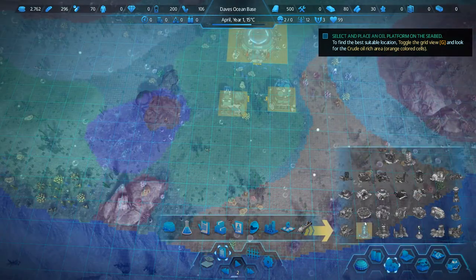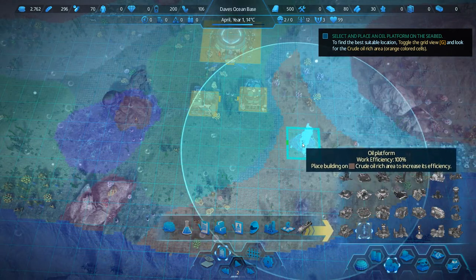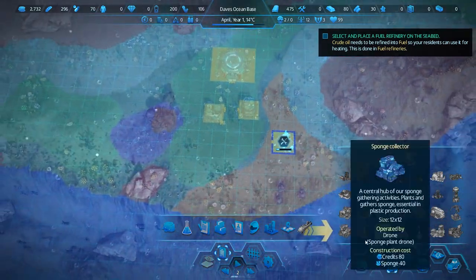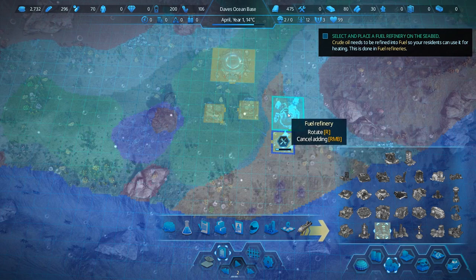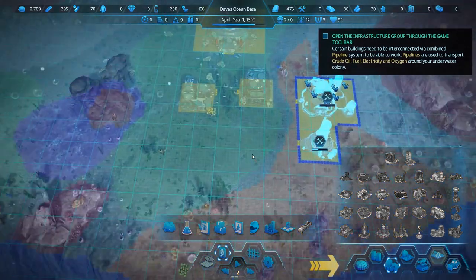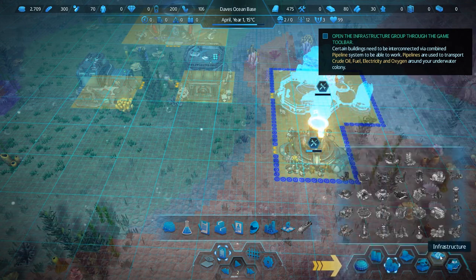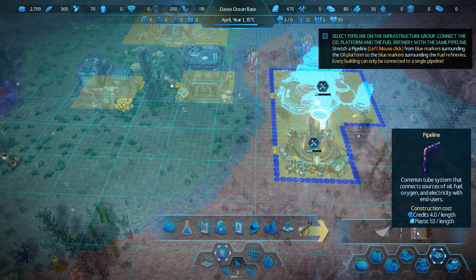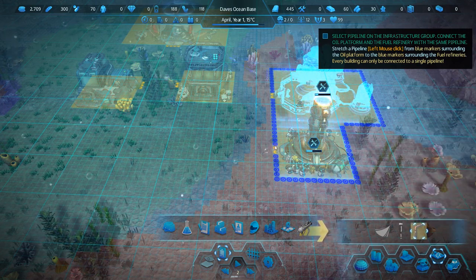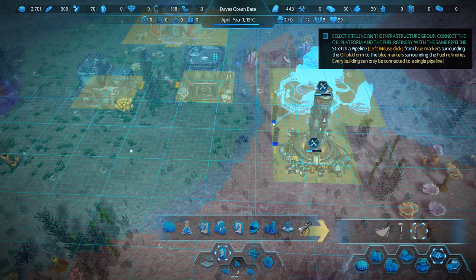You'd like me to place an oil platform of some sort. Hey, did I call that or what? Let's put that right in the middle of the orange. And then a fuel refinery - we can get one of those going too. I should probably put that right next to the oil thing - that seems sensible. I don't know what kind of roads we're going to get over here. Oh, never mind - here's my roads. We're talking about pipelines. Stretch a pipeline from the blue markers - we can do that fairly simply.